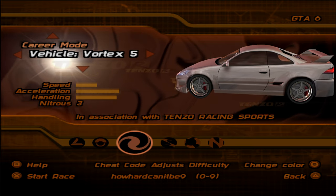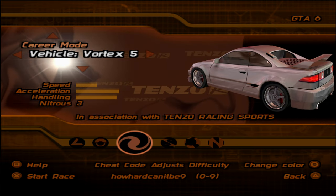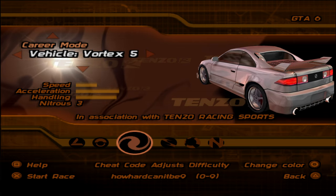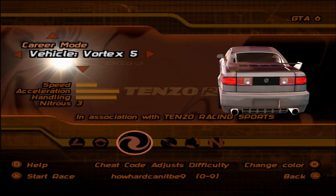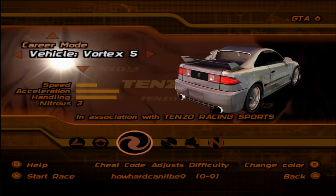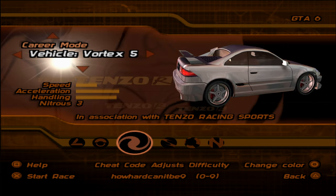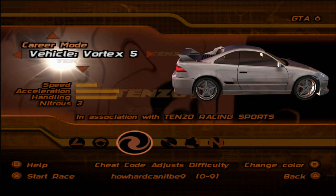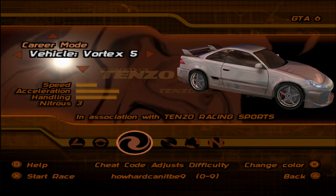This car here — it was originally won in pre-mode back in Paris, but it doesn't tell you that you won it because they want you to think you won the other car. You actually just give this car to Gina as a thank you for all her help. But either way, Ricky steals it off Gina because she didn't pay her debt.